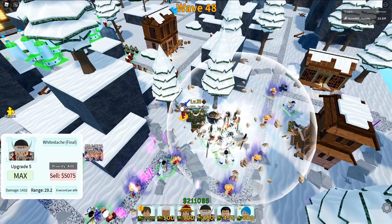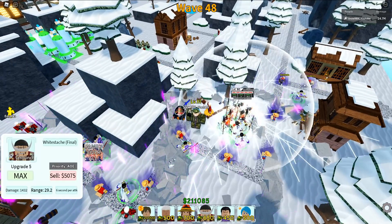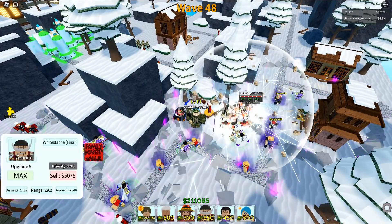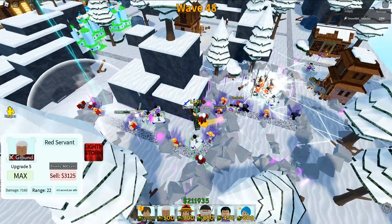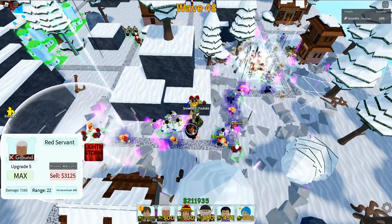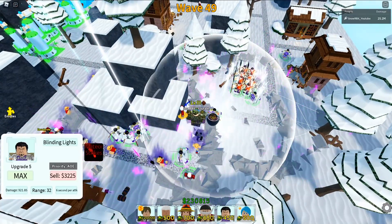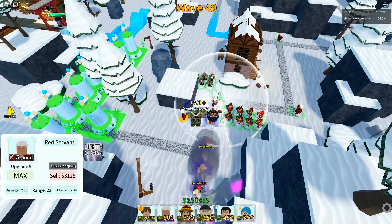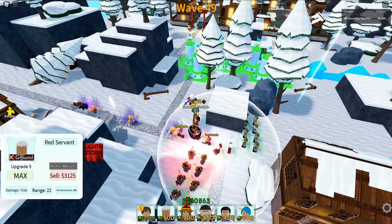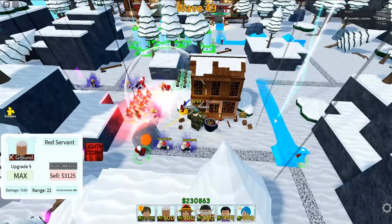It's so laggy whenever I'm using Family Overall. We need some lightning storm from Emiya here — another lightning storm available! Every single point of damage counts at this point. I want to make sure we're not going to use our Light Yagami as much as possible — we need to save him for wave 49.